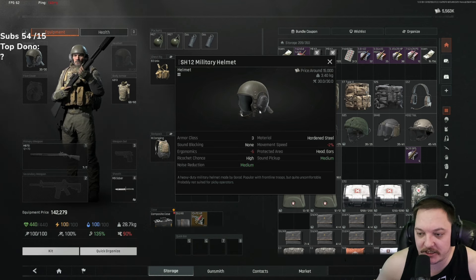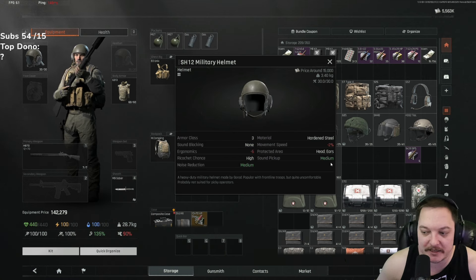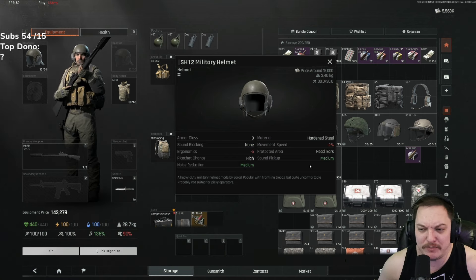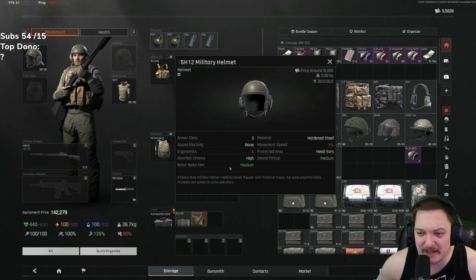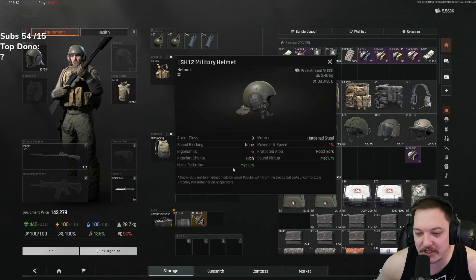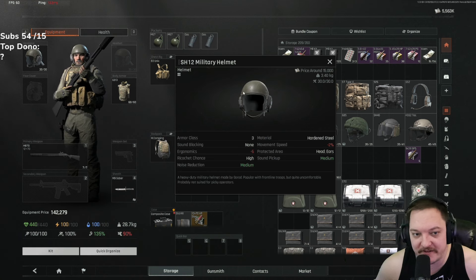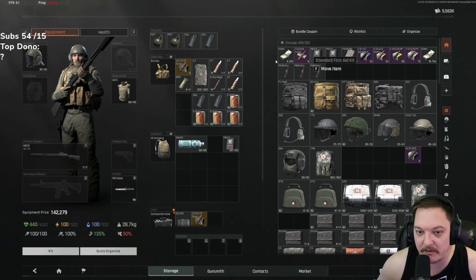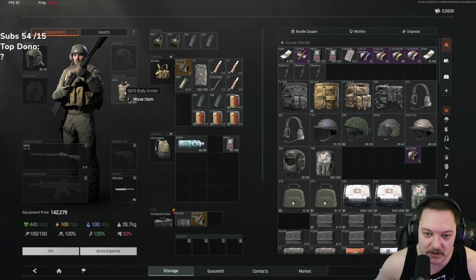It has a high ricochet chance, so if a shot comes at you, it has a high chance to ricochet off. It not only has built-in headphones, but it's at the medium noise and sound pickup values — you probably have to spend about $25,000 to get a medium-medium. So to have a helmet that can do high ricochet with noise reduction is really good. The only downside: you get shot in the face, you're dead. But again, we're talking about budget here.